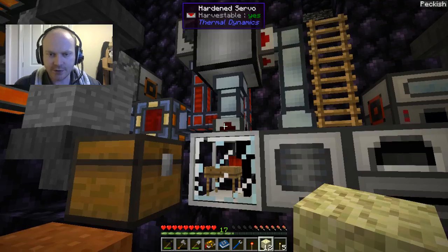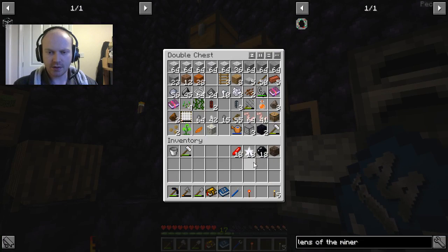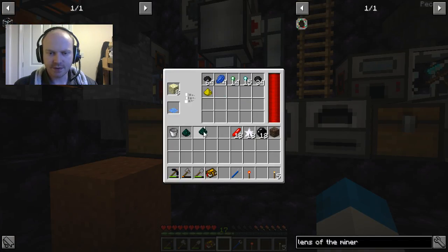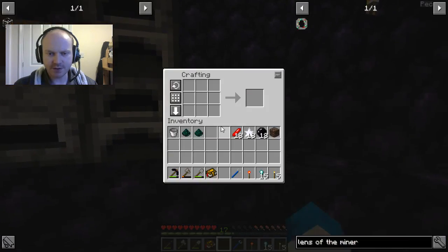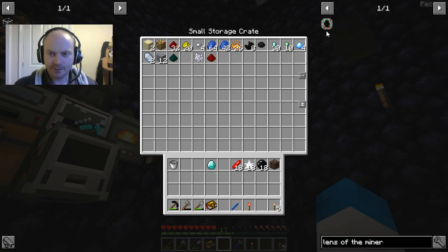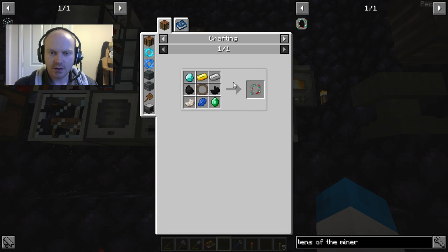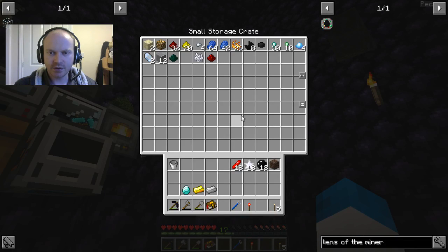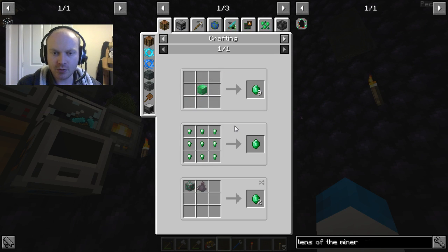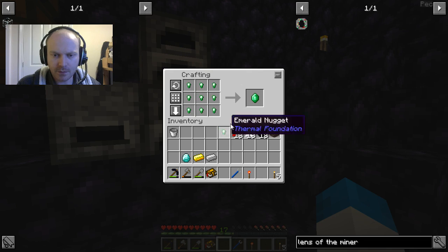Right, do the usual and just turn that off so it doesn't take any of that. I don't really need the Actually Additions manual at the moment so I'll stick that away along with my hammer. I do believe it was one of these and a load of the diamond nuggets - to get a diamond. There we go, lovely. So diamond, gold, iron, gold, iron. Diamond, gold, iron, black quartz, emerald. How does one make an emerald? I could have just left it on the lens of the miner. It's just emerald nuggets - okay we can do this. There we go, there's the emerald.